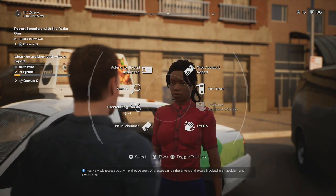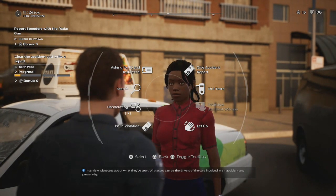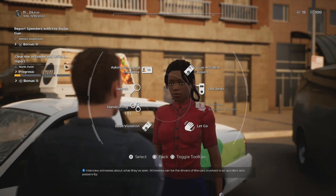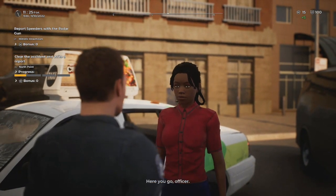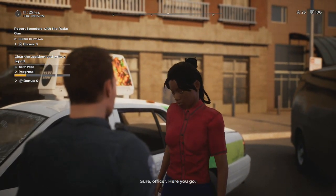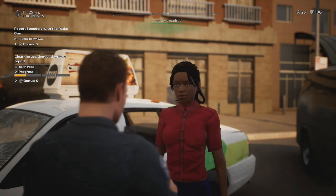Alright, now what, Tyler? Ask for ID and insurance. I need your ID and insurance, ma'am. Here you go, officer. Sure, officer. Here you go. Thank y'all for complying.